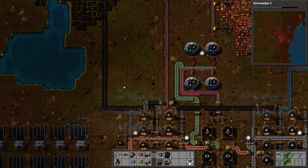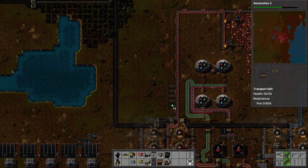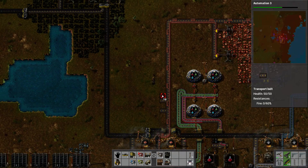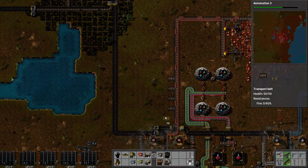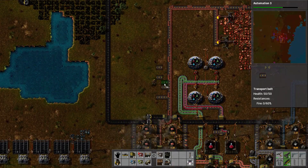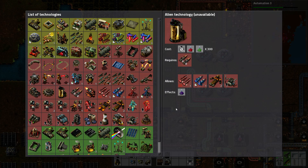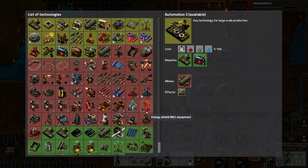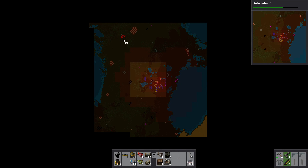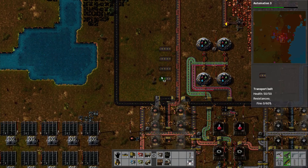Let's go ahead and get our science hooked up over here. I'm going to do it every other one — that'll look a little bit cleaner. So I'm going to do red here, green here, blue here. And then eventually the next tier is purple, which is alien science packs. The alien artifacts I'm pretty sure we get from killing the big red hives. After this episode, we'll probably start working on going towards that.